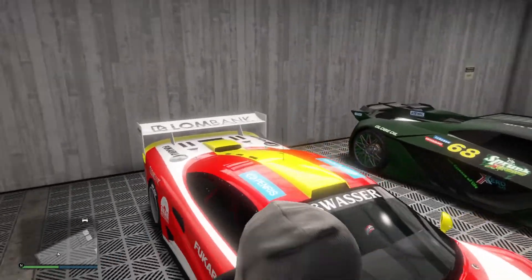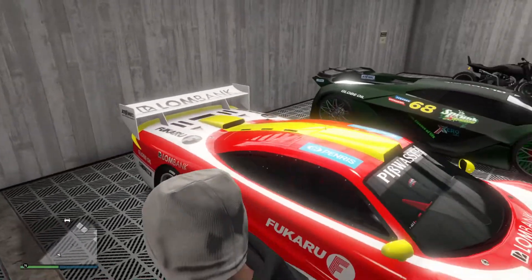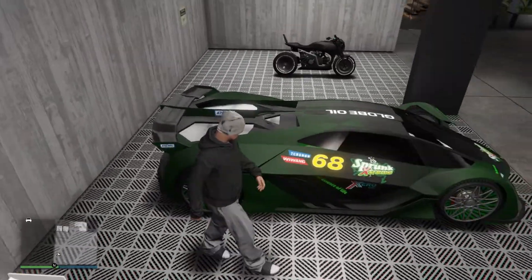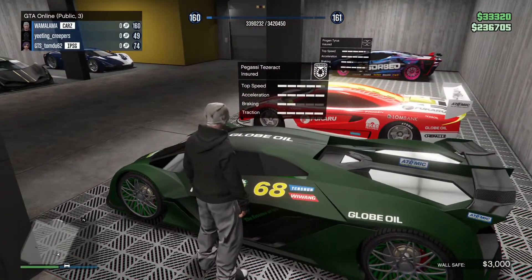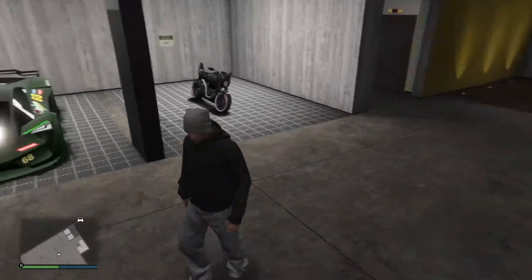Here's my Tyrus. I remember doing a video on this and I really enjoyed this car. The white wheels look really good on it and the red tires work really well with my crew color. And here is my really weird Sprunk Tesseract — I don't understand this car at all. It's got light-up green wheels and everything, it's crazy.